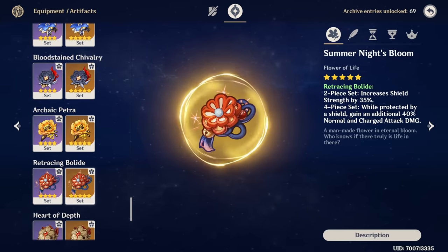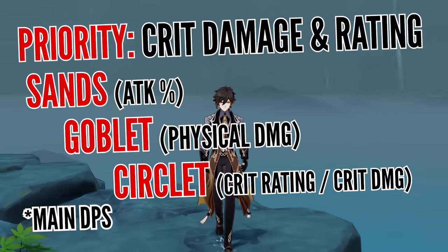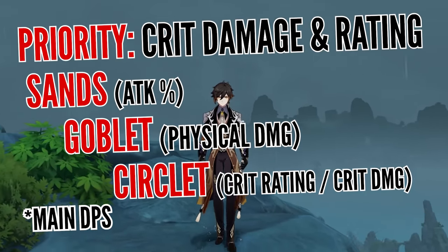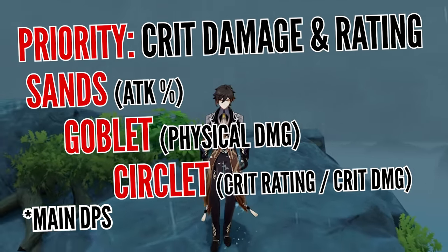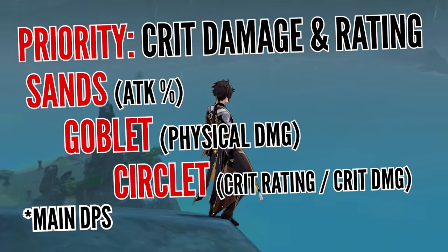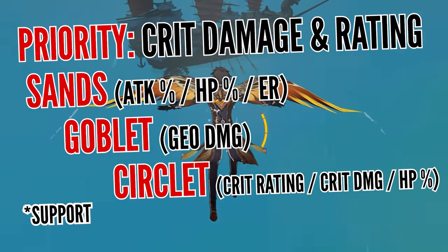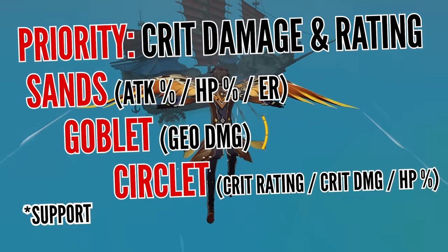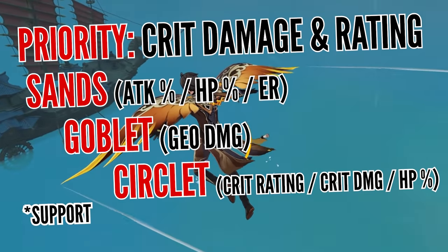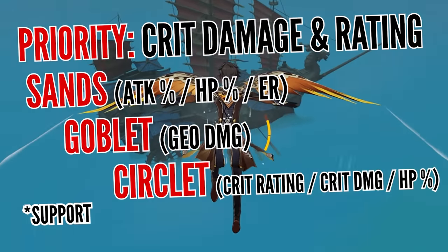Once you're done worrying about weapons and artifacts, the next step is to understand the stat priority. The biggest takeaway here is that there's more flexibility when it comes to his support side, while as a physical damage dealer, it's a simple approach of using ATK% on Sands, physical damage bonus on Goblet, and Critical Rate or Damage on Circlet. As a support, besides the obvious replacement with a Geo Goblet, you can still use the same recommended main stats or plug in HP% or energy recharge for Sands, or go for more HP on his Circlet.